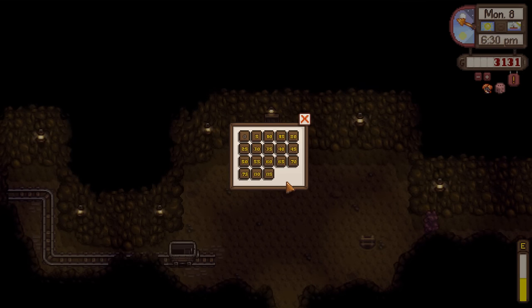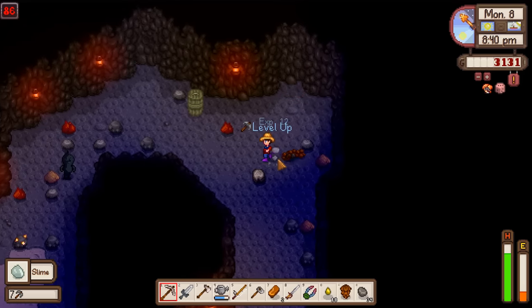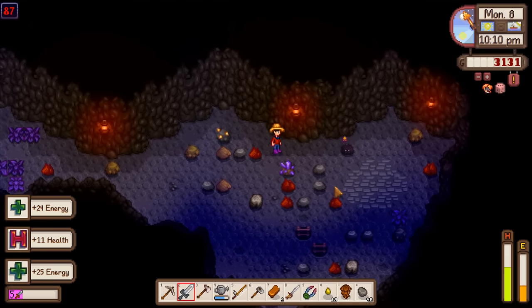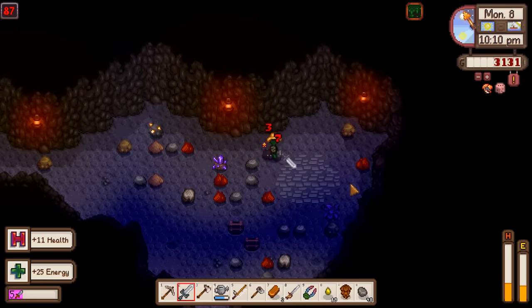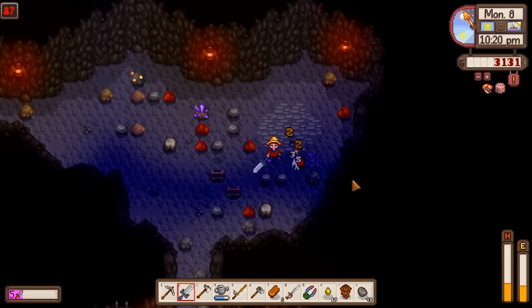Another thing to think about - we're so close to floor 100, we could get that star drop. That would be really nice. Let's see if we can't do that. Level up in mining - sure, I'll take it. It seems I've had the fortune of finding yet another special slime and it's going to kill me. No, we'll be fine.